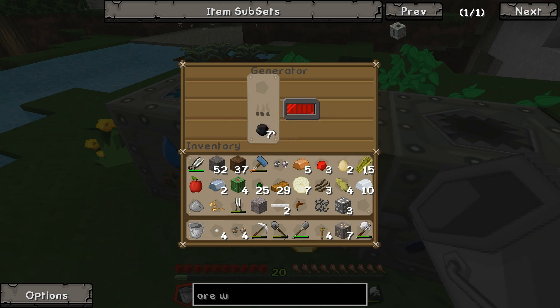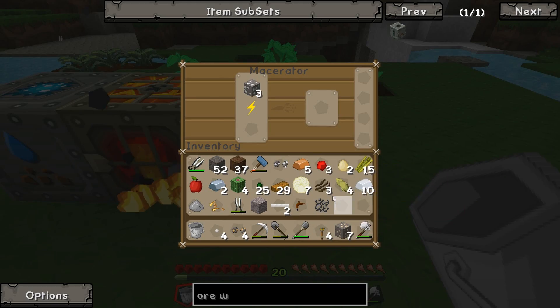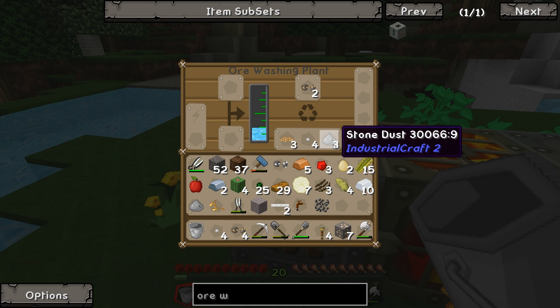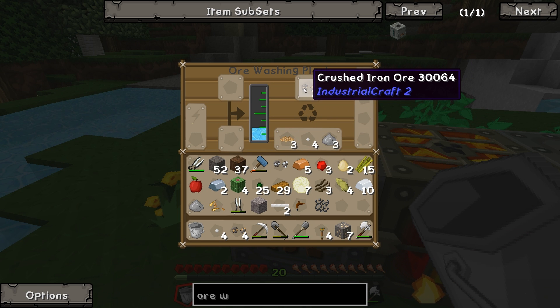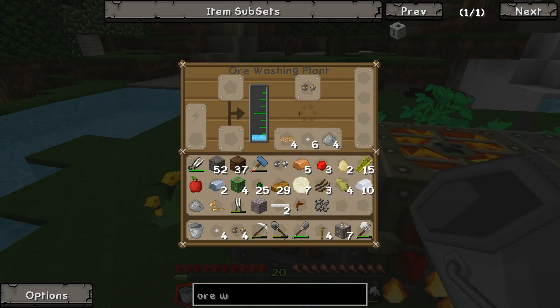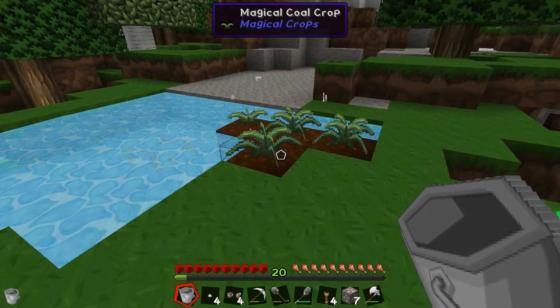So now we've got a generator to power our machines with coal. We've got our macerator which we can use to put our ores in - it'll turn these into unrefined ores which we can then put in our ore washing plant, which will go through them and turn them into whatever. Like the iron ore gets turned into stone dust, tiny piles of iron dust and some purified crushed iron ore. We also planted some cotton seeds and some coal seeds down.